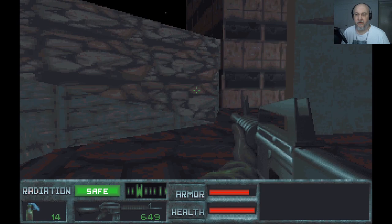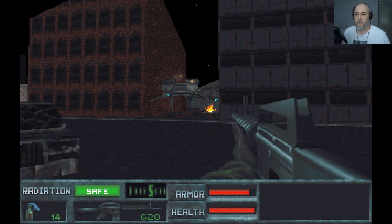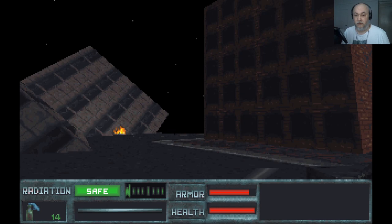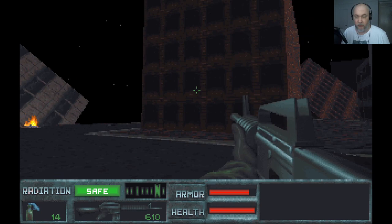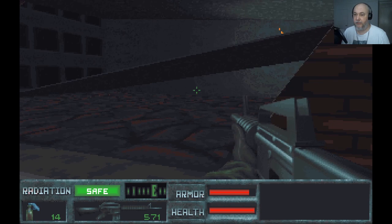So with this game here, like with many games, you use your number keys to change your weapons. But with this game they do actually group together the types of weapons. So for example this is my pole, which is totally useless. Then you can use your number two — it cycles between your guns and so on. So sometimes it's worth remembering you may have more than one gun in your group. They're pretty stupid when they're far away there.